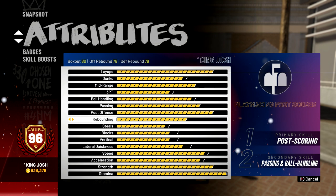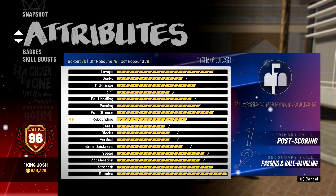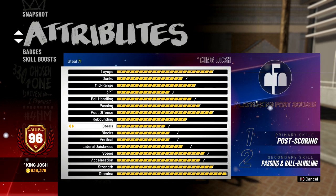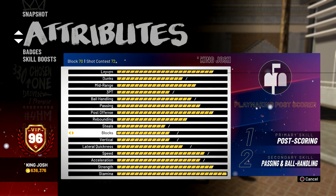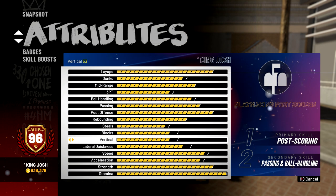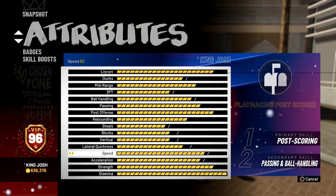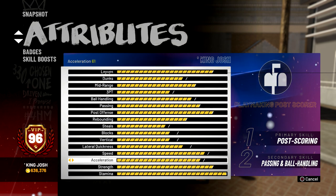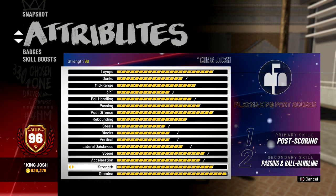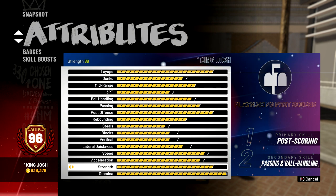My post scoring is 88. Rebounding is 78, which is much higher than I thought it would be on this build — I thought it would be in the low 70s, but I'll definitely take 78 for a playmaking post scorer. My steals is 71, shot contest 72, block 70. Vertical is a 53, which is not horrible for a big man but still kind of low. Lateral quickness is 52, also low. Speed is 62, acceleration 61. Strength is an 88, which is good but I still kind of get bodied by seven-foot-threes with 99 strength — glass cleaners, athletic finishers, and post scorers.